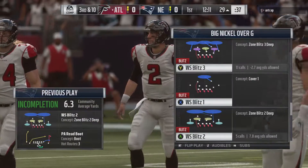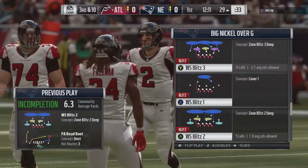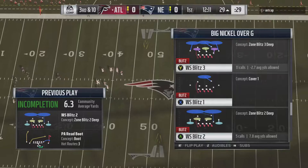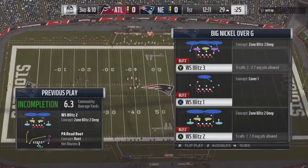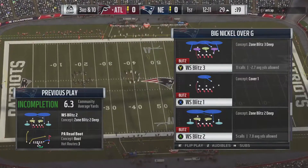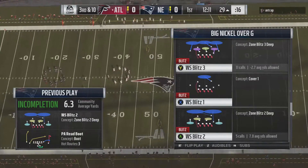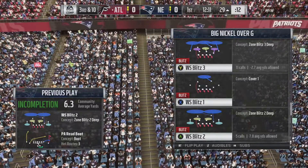Obviously if you play Madden Ultimate Team, this will allow you to put in players such as Ed Reed, some of the more juiced-up items. Late in the spring and early summer, everybody's got a god squad — you should be able to afford a pretty good coverage player for this spot. In my opinion, the two most important ratings to run this are speed and agility. Put your highest speed and highest agility players there; coverage ratings don't really matter as much.